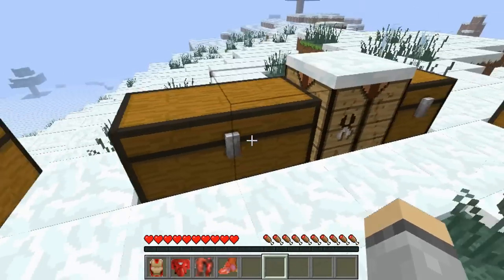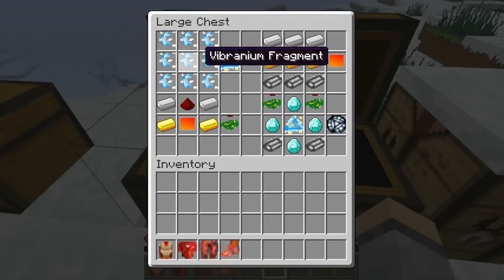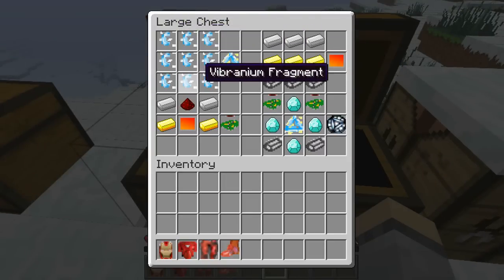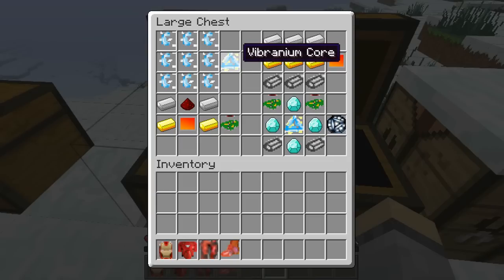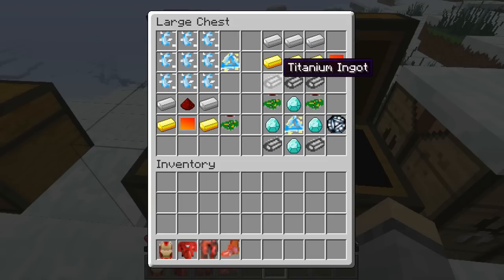You will need to make all these components. When you have nine Fibranium Fragments it will make a Fibranium Core. You need three iron ingots on the top, three gold ingots in the middle, and three titanium ingots at the bottom to make the armor plate. You'll need this a lot, so make sure you stock up — crafting these gives you three of them.